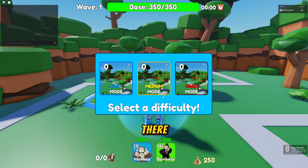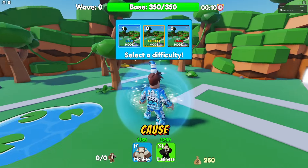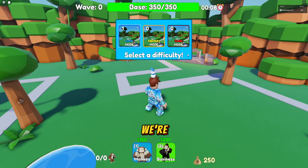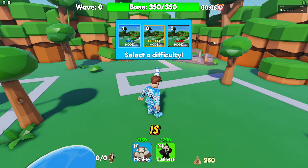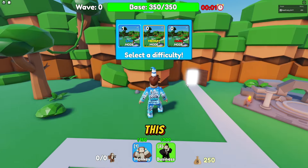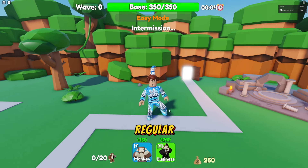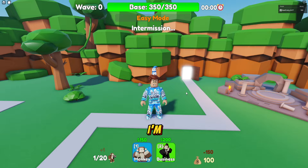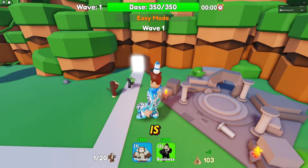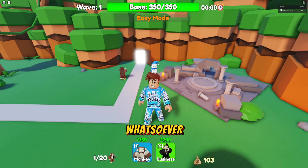We have easy mode, medium mode, or hard mode — we are going easy mode because I'm not sure how the difficulty scales. There's a timer up here, and I'm assuming we have to guard a banana. Let's try out the regular monkey; this is his range. I can rotate it — alright, easy mode is upon us. That did no effect whatsoever on that guy.